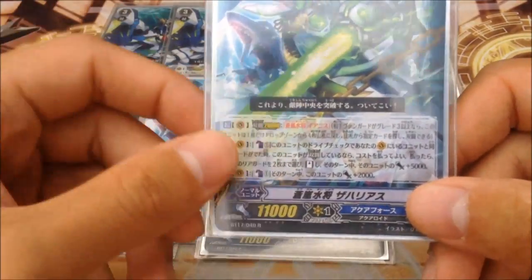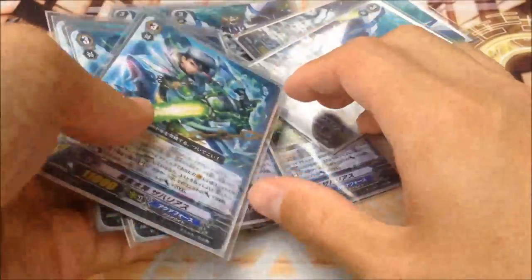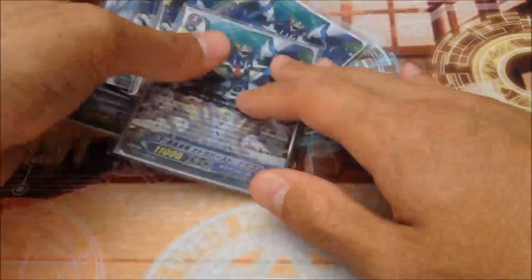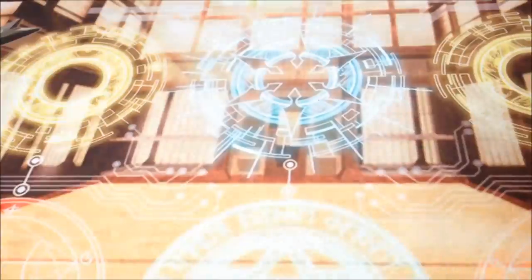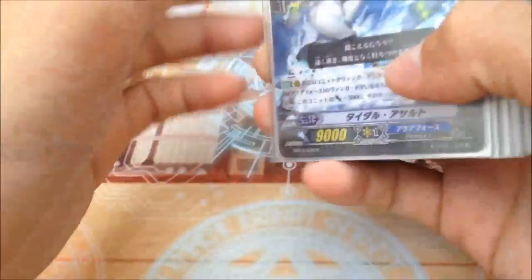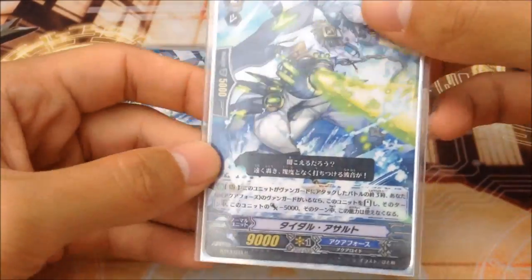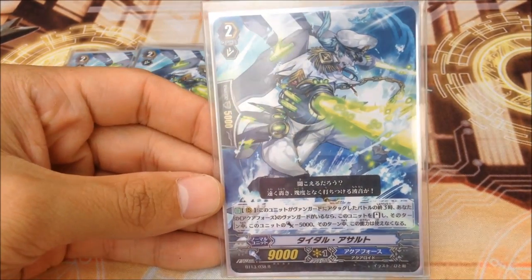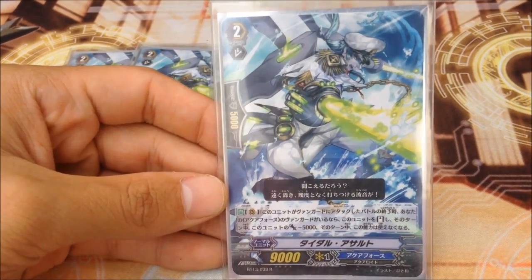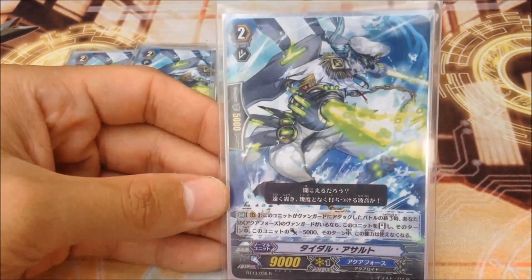The second ability is counter blast one, 2k and 2k, hitting 13k against cross-rides. It's 4 of his avatar card. Your avatar must only be grade 2. It's like Blaster Blade — basically when this unit attacks, you can make it lose 5k power and re-stand it. You activate this skill once. This guy hits your 4th attack.